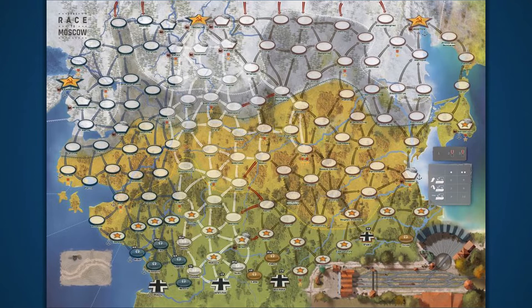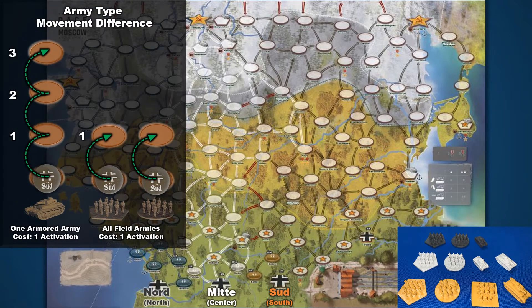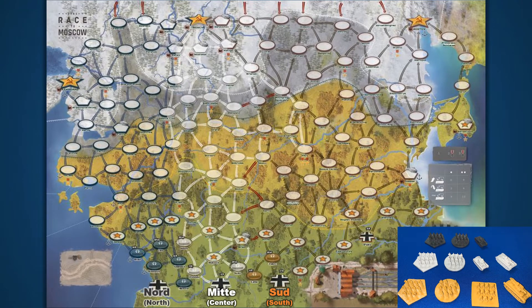In this game, each player takes on the role of a quartermaster for a massive German army group, each aimed at a key city at the heart of the Soviet Union. The army group that reaches their city first wins the game. Army groups are typically composed of field armies of soldiers and armored armies of panzer tanks, each represented by a plastic miniature. Armored groups must be activated individually but can move up to three spaces. Field groups can all be moved with the same activation, but they can only move one space at a time. However, players can spend an extra food marker to initiate a forced march and move them two spaces. Each army group is made up of a different number of these army types and, as a result, plays very differently.